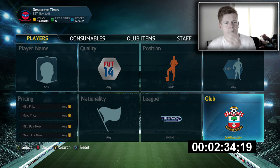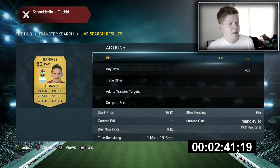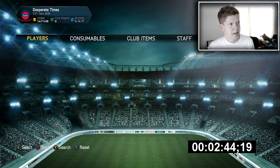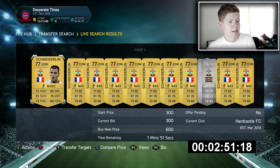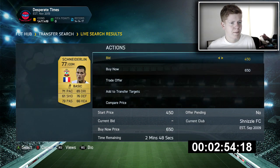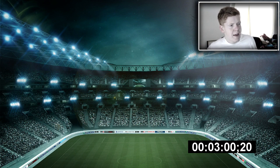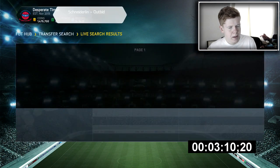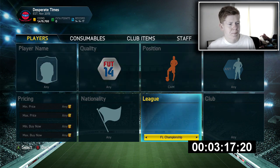Southampton. Let's bid on Gaston Ramirez. Then CDM — we do need to go back and get Schneiderlin, otherwise this isn't going to go down very well. If we just buy him — I know there was another one cheaper, but who cares? So we have him there at the CDM spot. And then maybe we could go ahead and buy Cavani at striker. I think Cavani at striker sounds pretty good to me. Let's try it.